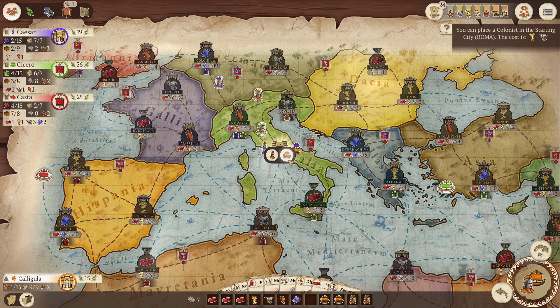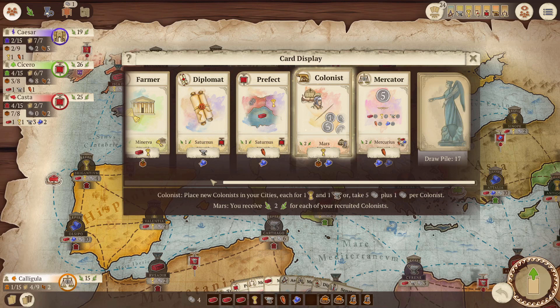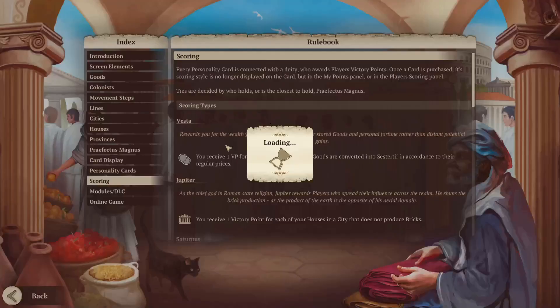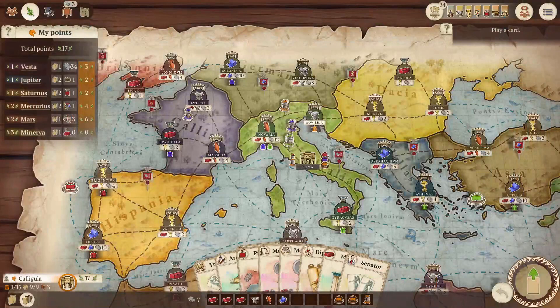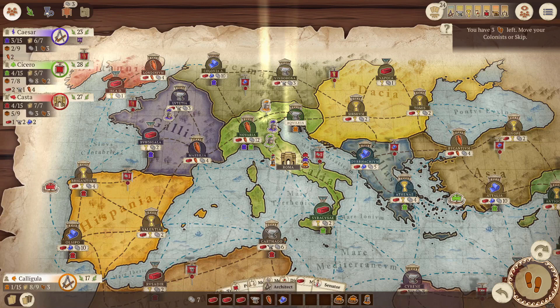When you play the Tribune you also get the opportunity to recruit colonists in the starting city, assuming you can pay the cost and have colonists to recruit. Using the Senator card from the card display you can purchase a colonist card that lets you recruit colonists in any city with your house in it, but the base Tribune only allows recruiting in the starting city and only one colonist. Recruiting colonists is important for several reasons: it increases your options throughout the game; Mars cards count victory points based on colonists on the board; unrecruited colonists occupy storehouse space so recruiting them frees up room for goods; and more colonists mean more movement points.